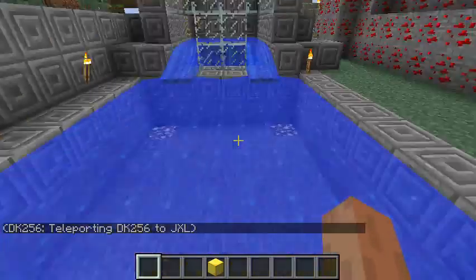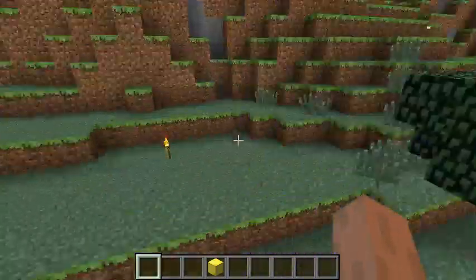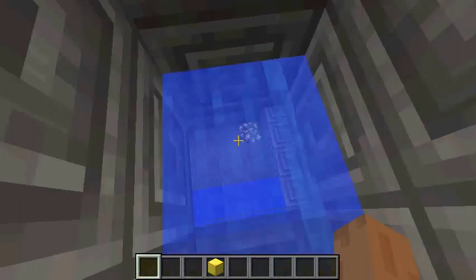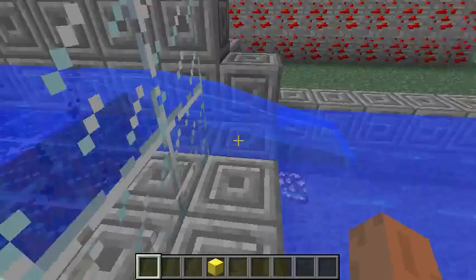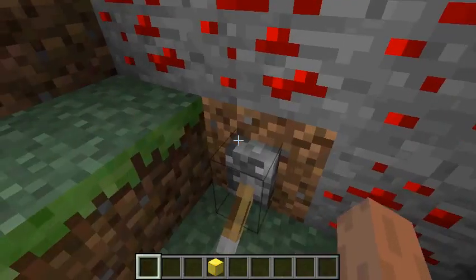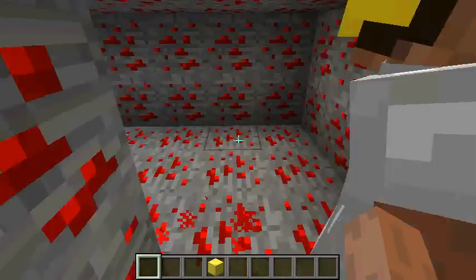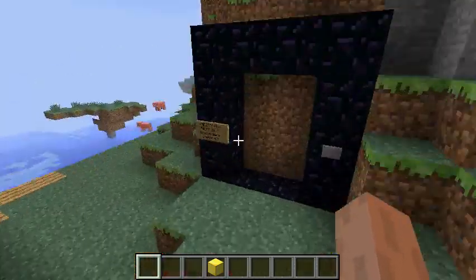We haven't shown this before, so here we go — this is my pool area. There's a diving board you can jump off, and a water slide — a wonderful invention we made. In here is the jacuzzi area, similar to the one in my house. Flipping the switch opens these two doors, and another switch turns off the lights in this hallway.